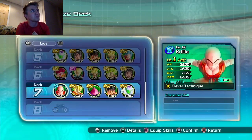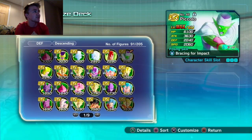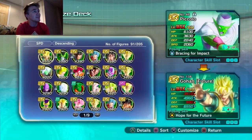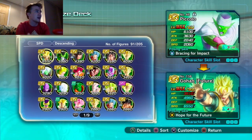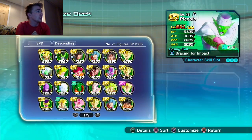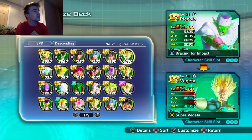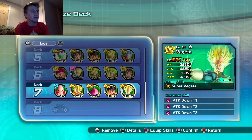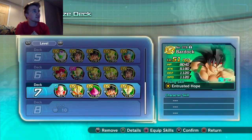Or you could go pure offense — pure speed and pure attack. I wouldn't put Future Goku on this team because he goes in the front and won't be able to hide Krillin. You could put Big Bang Vegeta in the middle with Krillin behind him, and another high-speed unit alongside.